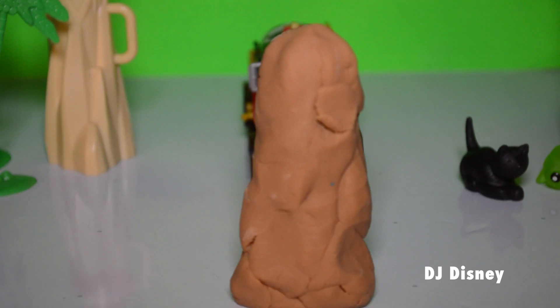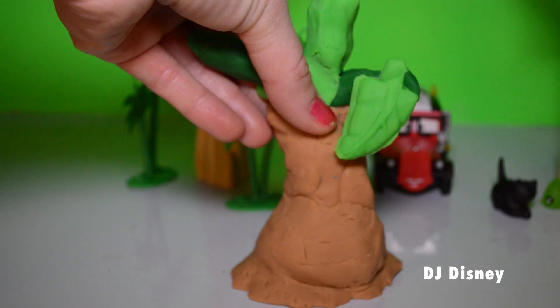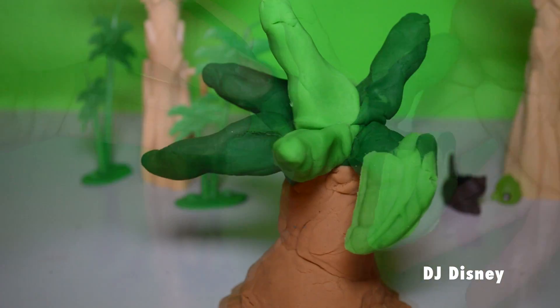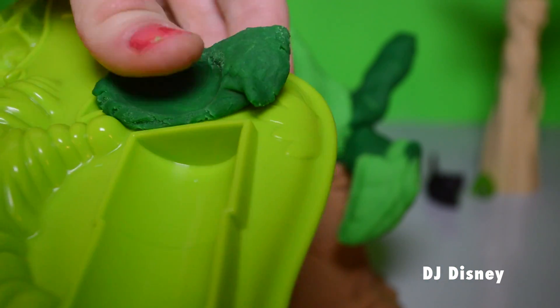We're also going to be building a tree out of Play-Doh for our story today. After rolling the trunk, we need to add branches all around. Then using a leaf mold, we're going to add leaves.